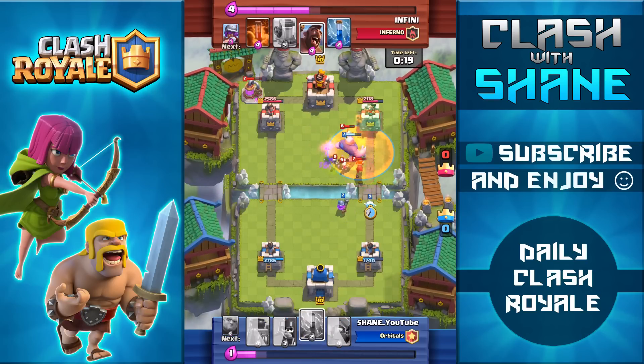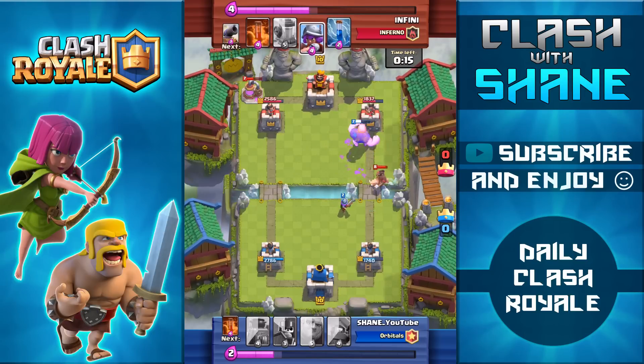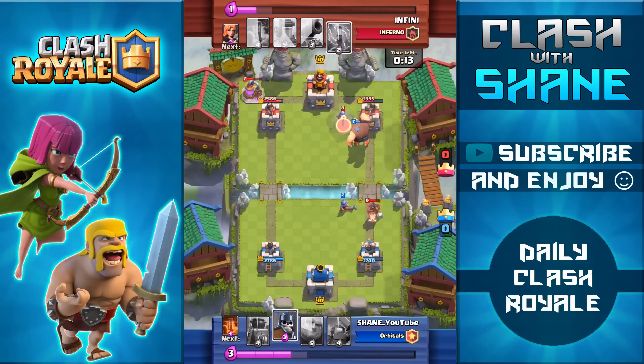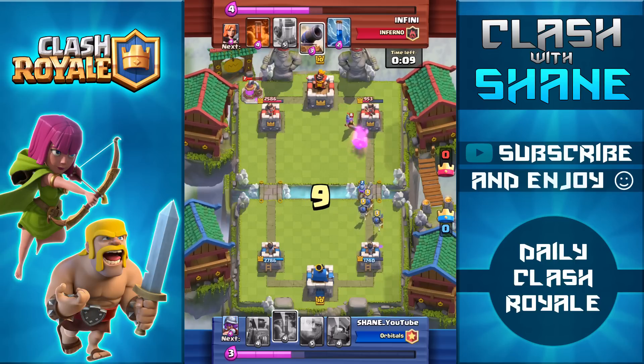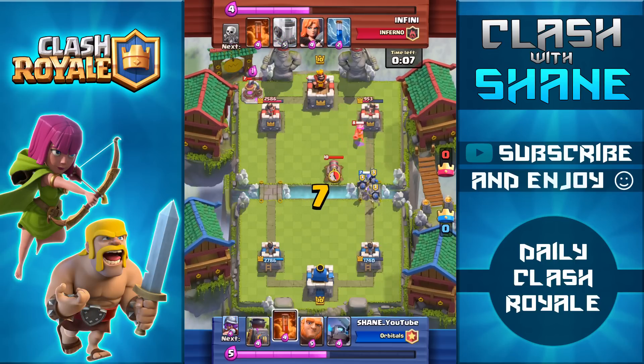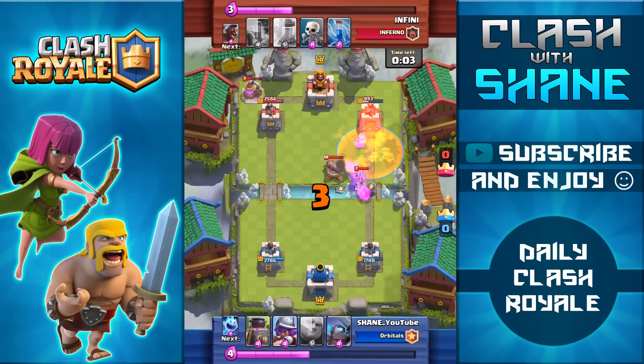Right here I have a pretty decent push going with two giants, but unfortunately the first giant dies. The second giant makes it to the tower and gets a couple of hits off, but I'm forced to pull back and defend against that level 8 hog rider. In the end we don't take any damage to our crown tower from that hog rider, and we have a decent damage lead.